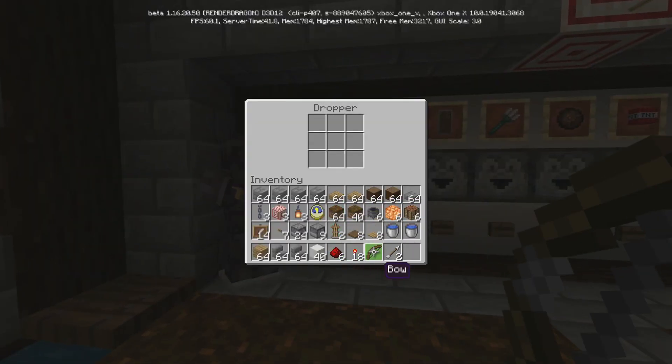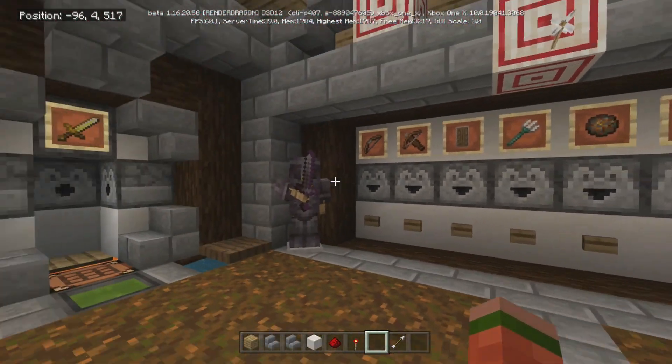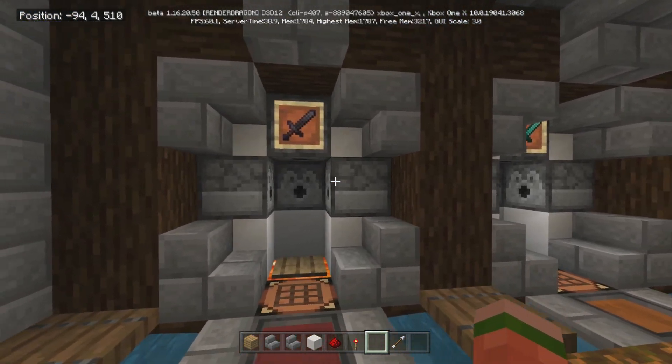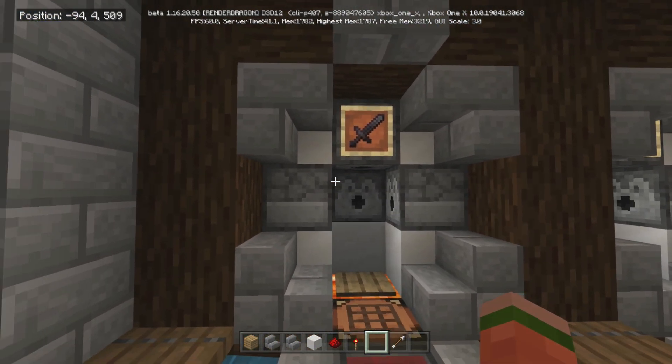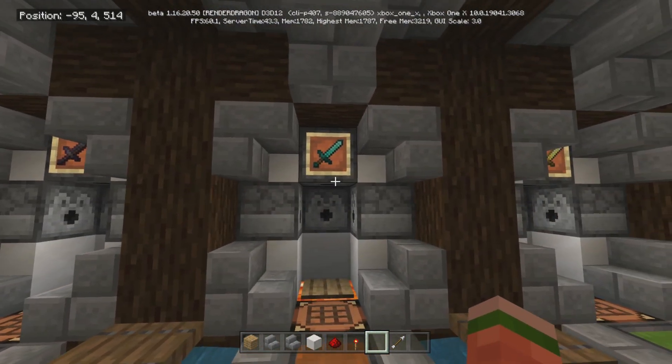You can always just fill it up in here — you can put your enchanted ones, doesn't matter what it is. We've got some guards here. So what I did is, obviously this is all netherite armor. You can put the armor in any of these dispensers — it doesn't matter what armor piece you put in which one. Just fill it up.